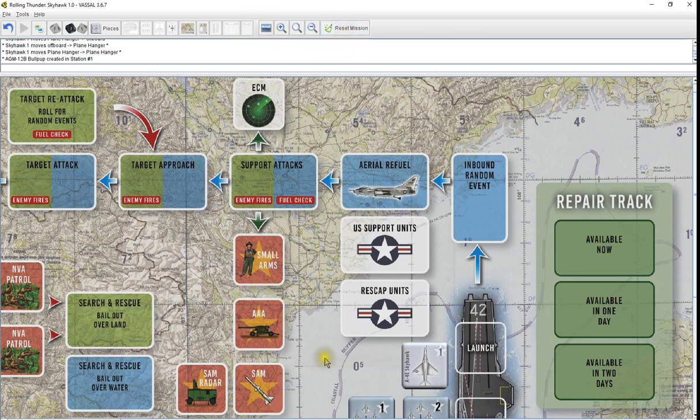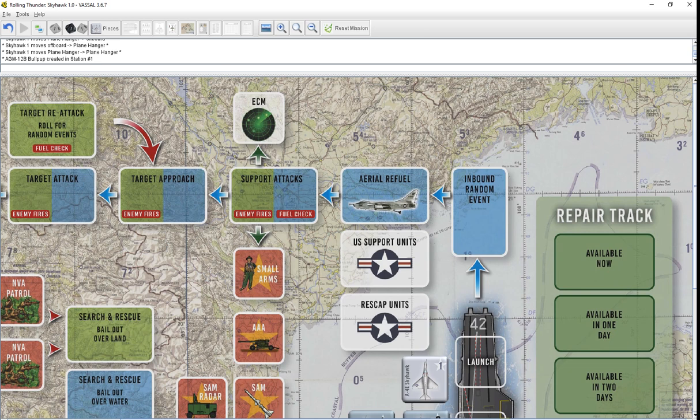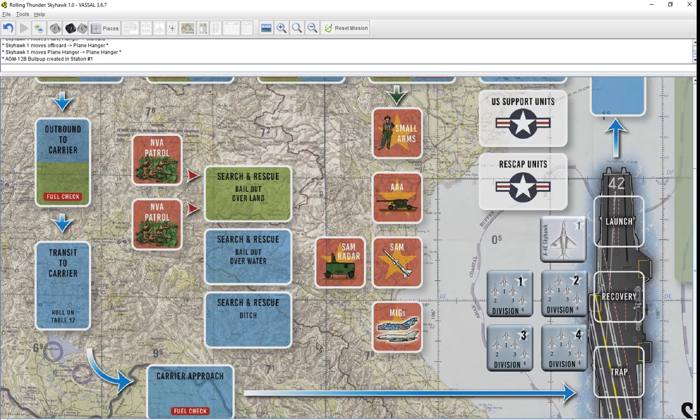Reset mission obviously just sends all the pieces back to where they belong. Quite simple. I kept this one simple — not a lot of bells and whistles to it. And I hope you enjoyed it. I really like this game; it's a great game, fun to play, quick play. You get it out and you can knock a mission or two out, especially with VASSAL. You don't have to worry about setting things up and knocking them down. You can run a campaign through at your leisure. Thanks everybody for joining me. That is Rolling Thunder Skyhawk by Legion Games, designed by Stephen Dixon. I hope you all have a great day.